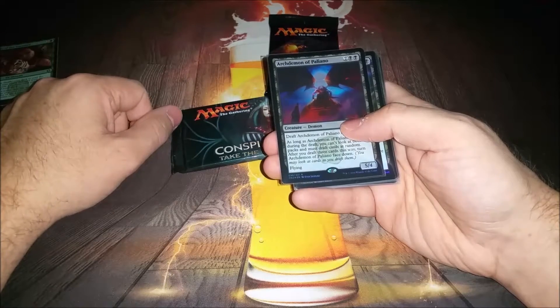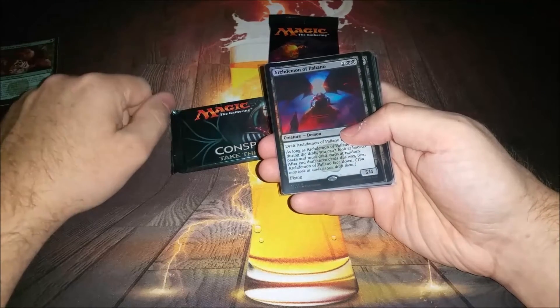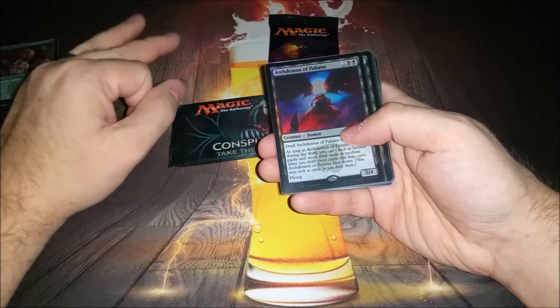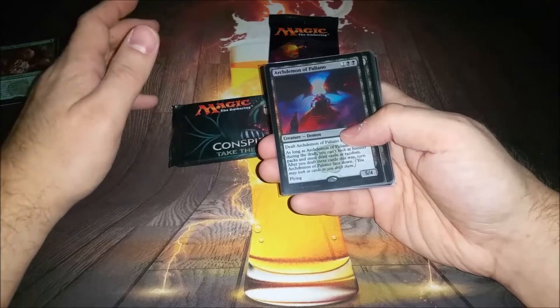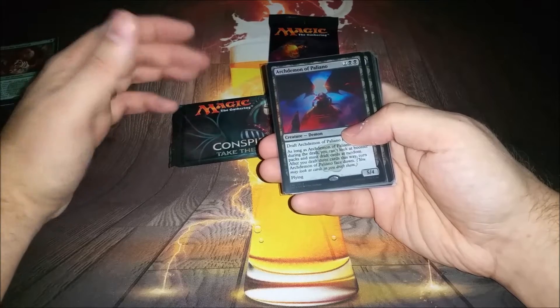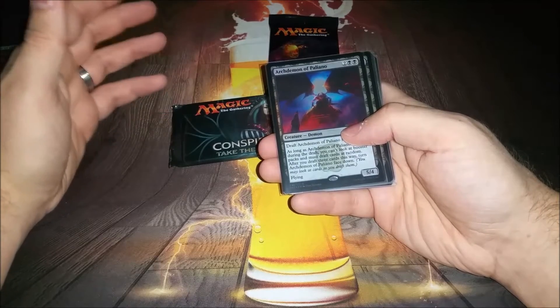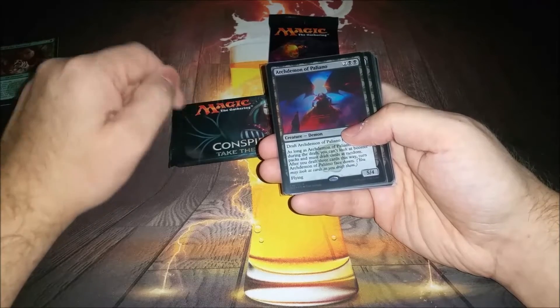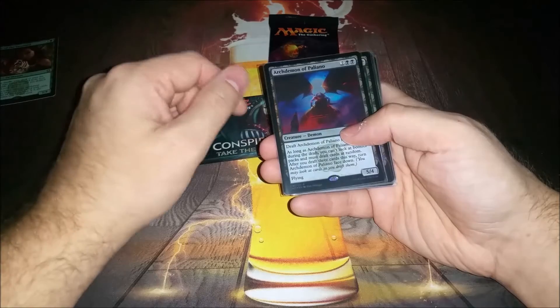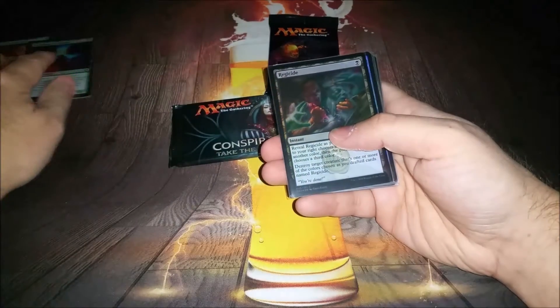Arch Demon of Pagliano — 5/4 flyer for four. Sign me up. The drawback is your next three draft picks are taken at random. So it gets better later in the pack. Obviously don't want it as your last pick because then a bunch of picks from the next pack are random. But sometimes you can mess up the people in your draft by passing it, which is kind of cool. Gonna try that one out as well.